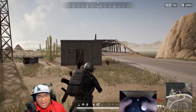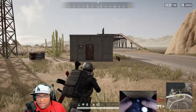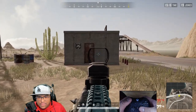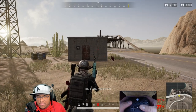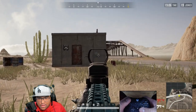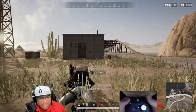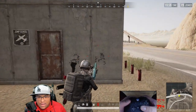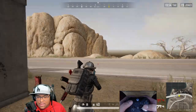Crouching down is always the best way to do it as well. Here I'm using a fully stacked M762, which is pretty good recoil-wise. But if you crouch down and shoot, you can see it's even more compact — more so than standing.